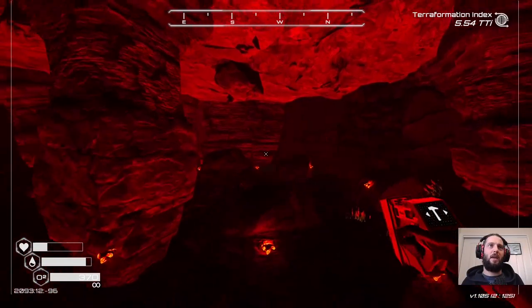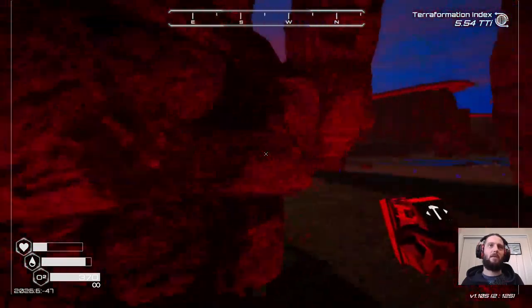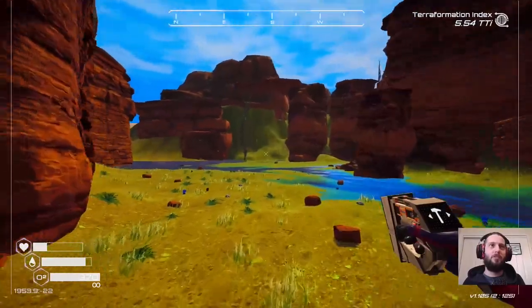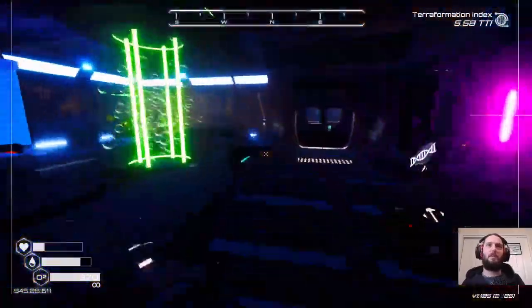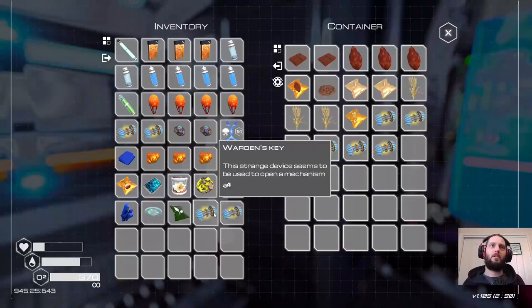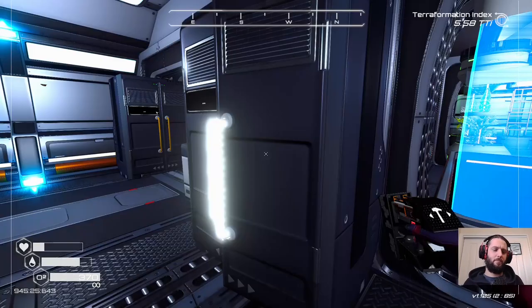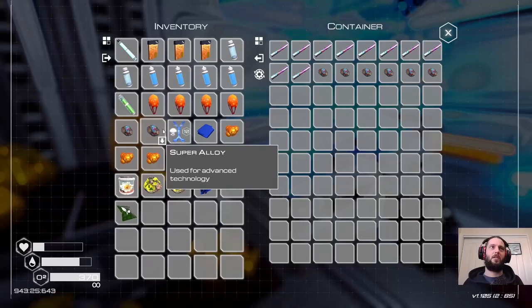I don't have any explosives on me — I need to make a bunch of them and just come back around. That's ten — yep, so that's all I need for that one. So that's that ending technically unlocked.